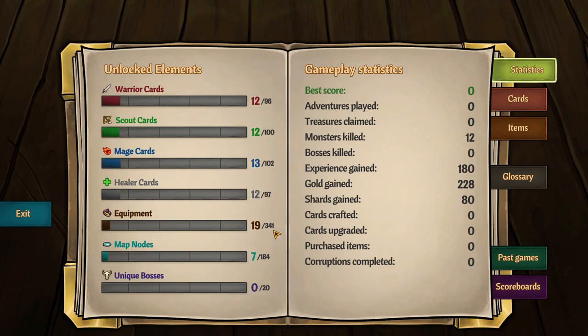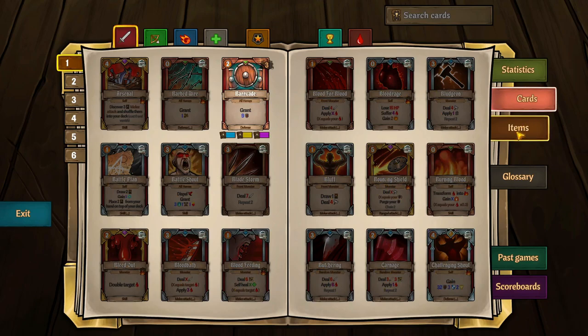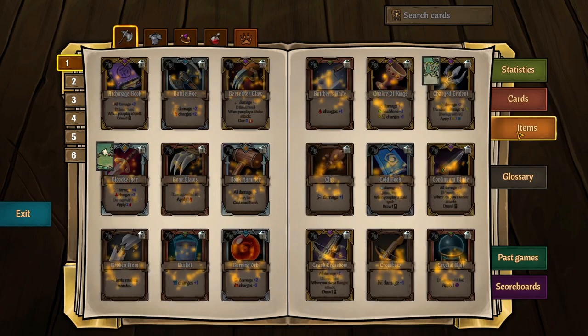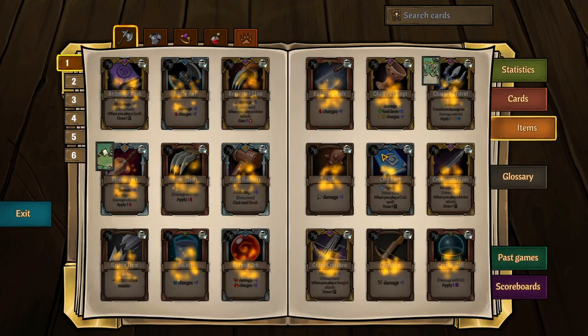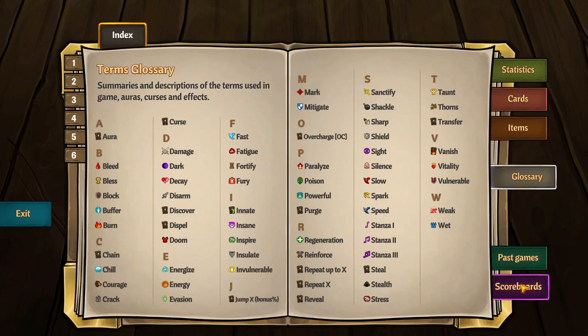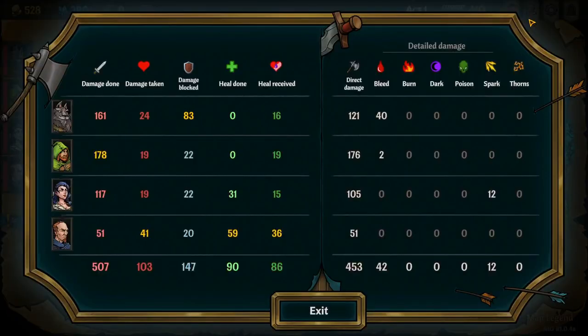Equipment cards: 341! We've also got gameplay statistics, the card encyclopedia, all the items — all 341, or at least the ones we've opened up so far — a glossary, scoreboards, and combat stats for each of our party members.